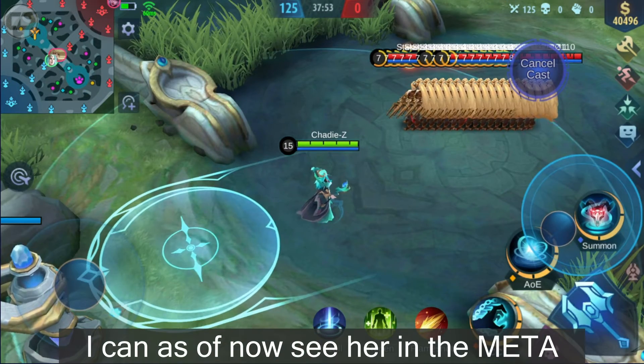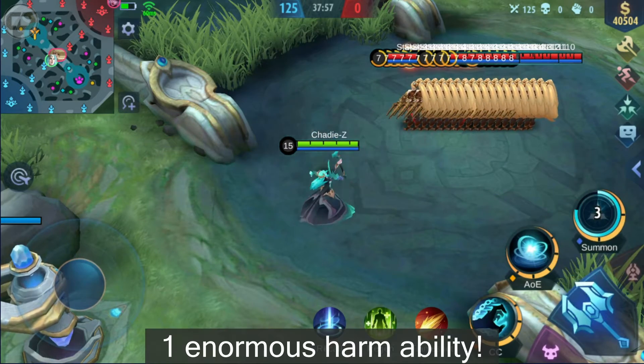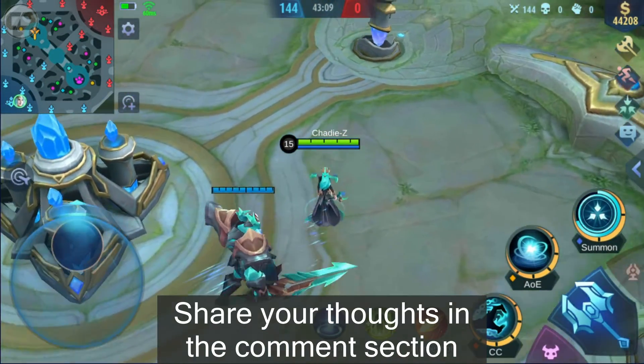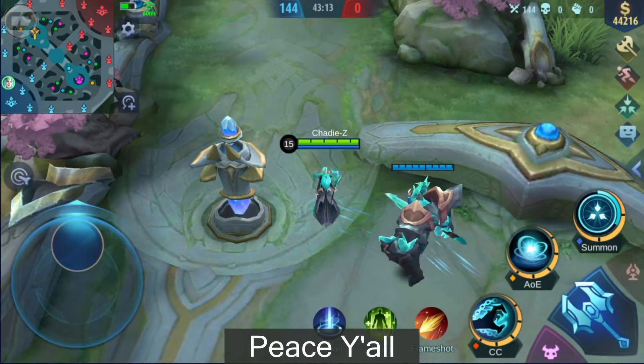I can already see her in the meta, due to her two strong crowd controls and one massive damage ability. So this is Vexana's rework — what do you think about her and her Prince Charming? Share your thoughts in the comment section, and don't forget to subscribe. Peace, y'all.